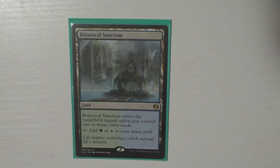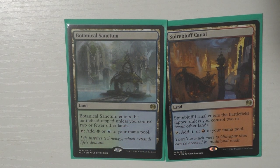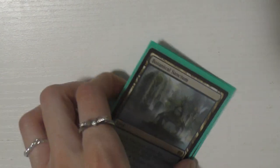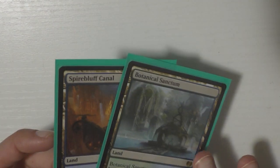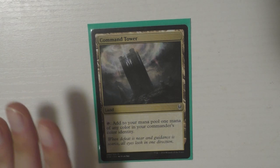The first specialty land I have is Alchemist's Refuge — running these colors, of course I'm running it, I absolutely love this card. The next card is Botanical Sanctum, and I feel like I have cards similar to this in the same cycle. I also have Spirebluff Canal — those are in the same cycle. My colors are very very important in this deck, so I'll definitely be working on this mana base.